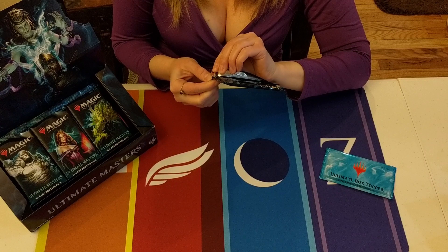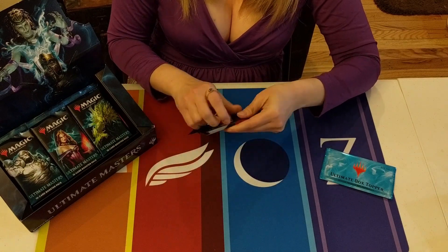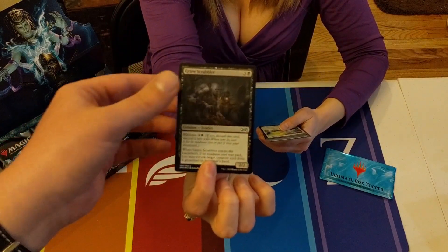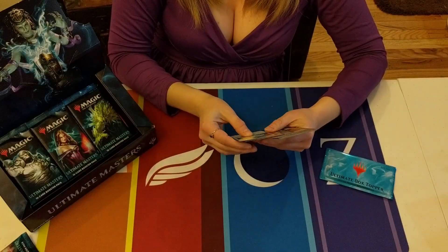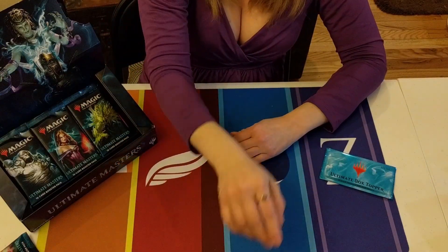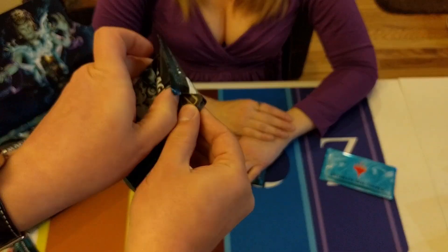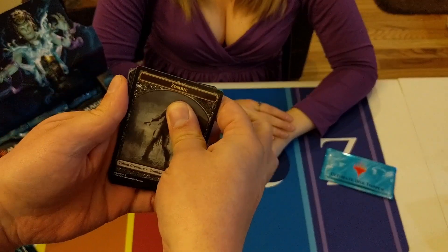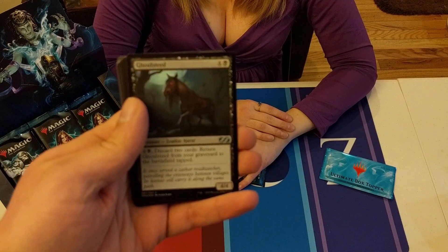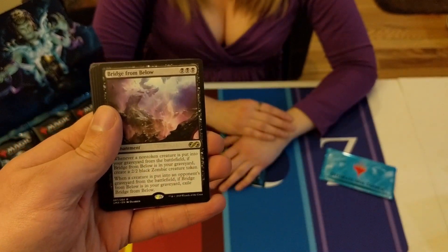You can use the little pull tab - remember it's on the top, there's a little notch. I've actually grown to like the notch. Grave Scrabbler is the foil, Wall of Reverence is the rare - not off to a great start. But I got a Carn pack though - Zombie Ghoul Steed is the foil, and Bridge from Below. Hey, that's pretty good!